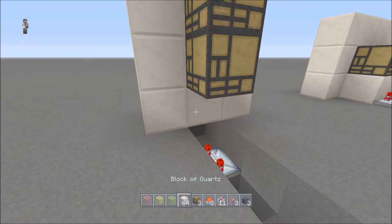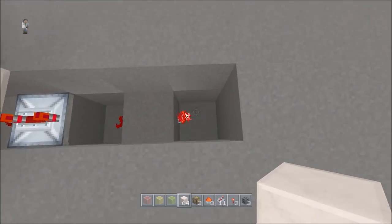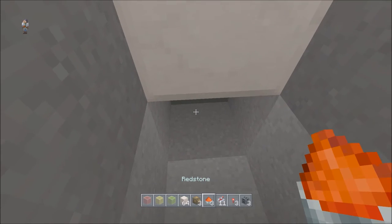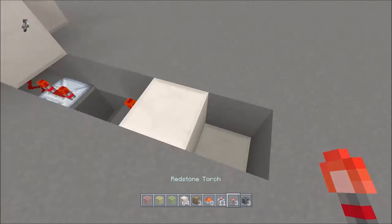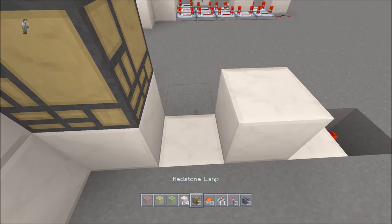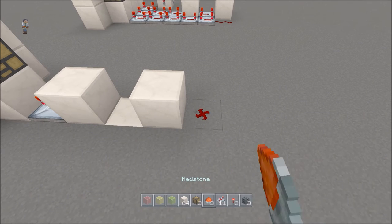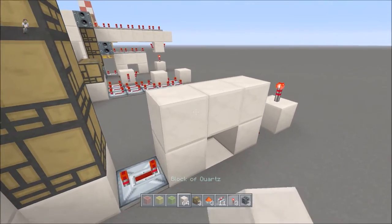We're going to put three lamps. Put a block right there under this one. On top of this torch right here we're going to put a block, then put a torch there and a torch on this side as well. Then you're going to put a block on top of this and a block right here. Put a repeater facing towards where the lamps are on full delay - that's just going to light this one.